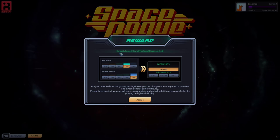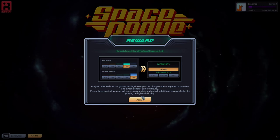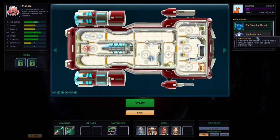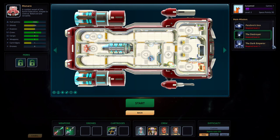We may do a reload of the autosave. Congratulations — new difficulty setting unlocked! Custom galaxy settings are now available. You can change various in-game parameters. You can get more space points and unlock additional rewards by playing on harder difficulties. We're level two — one step closer to unlocking Pandora's Box missions and the Destroyer.